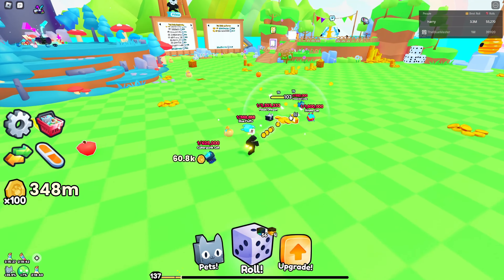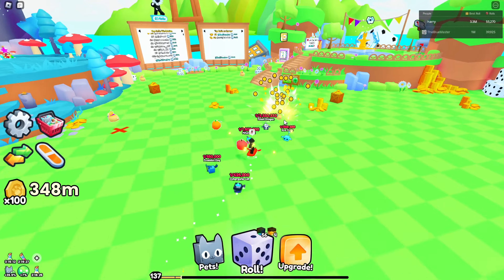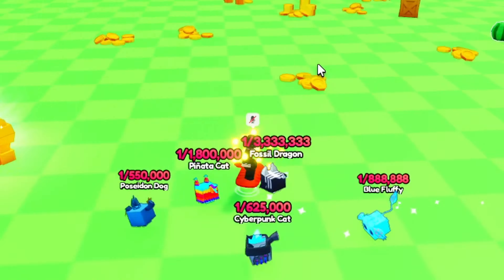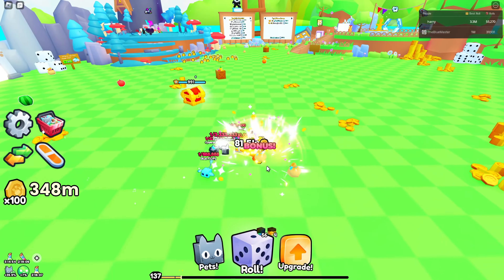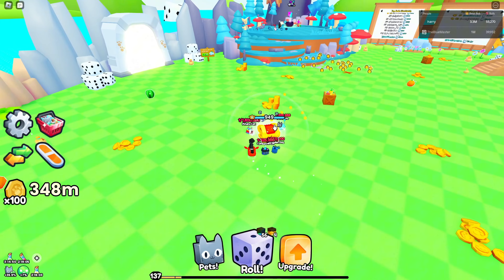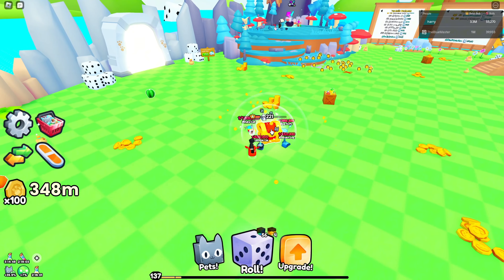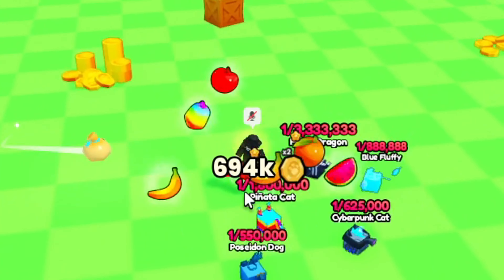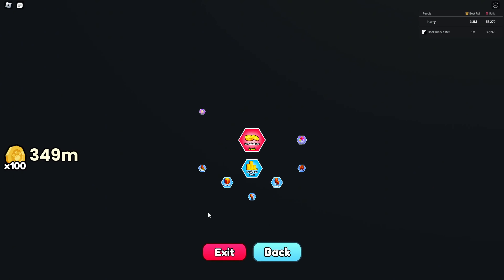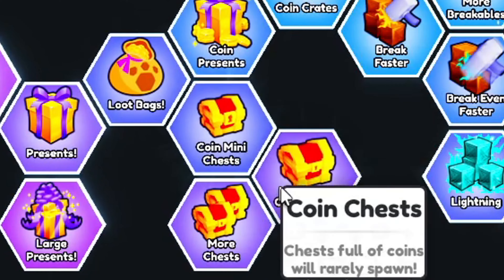I'm just gonna auto-click this on my hoverboard and wait for a chest to spawn. A chest has spawned — as you can see, these normal coins give like 100k after about 10 of them, but if I just destroy this one chest it will give me around 700k to 1.1 million.